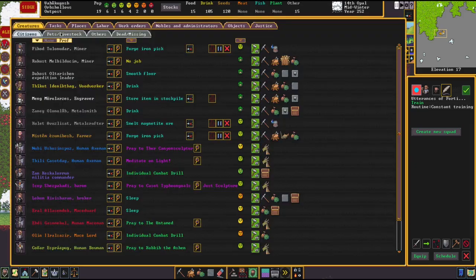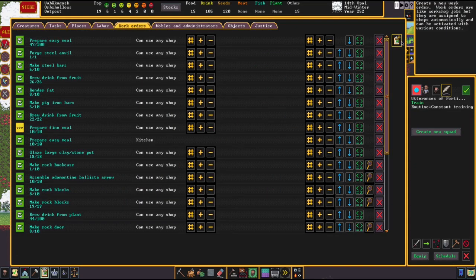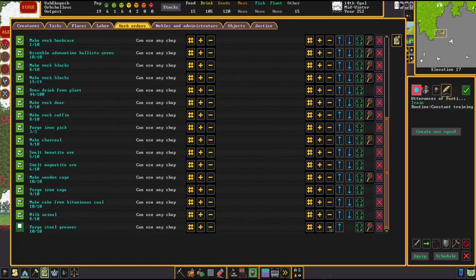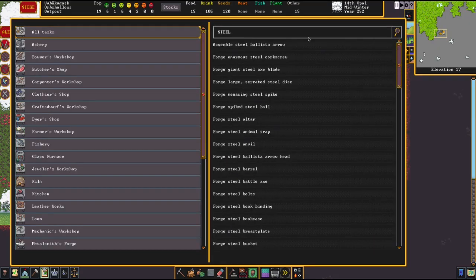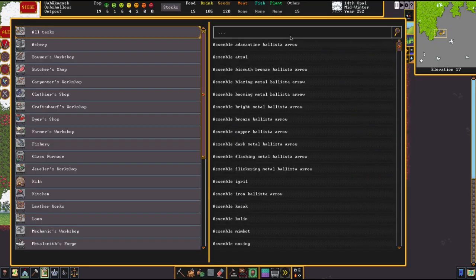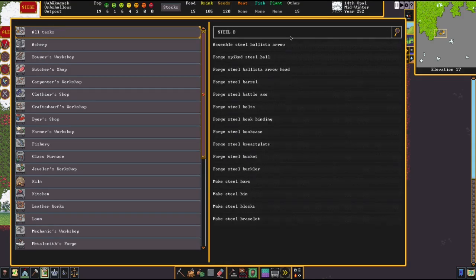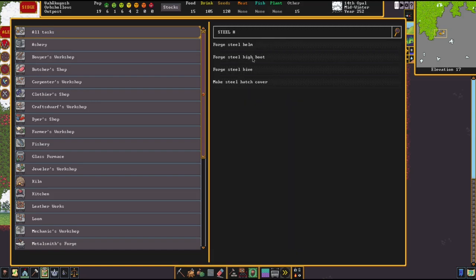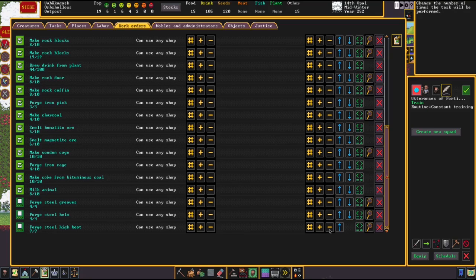Can we get work orders? Greaves and scarecells - some steel greaves, need four of those. Steel helms, four as well. Steel boots - or steel high boots - four of those.